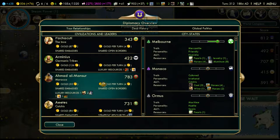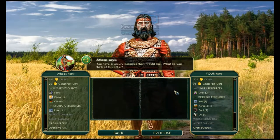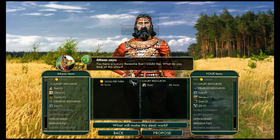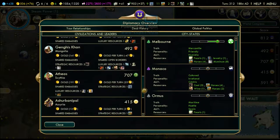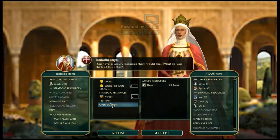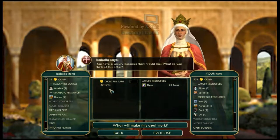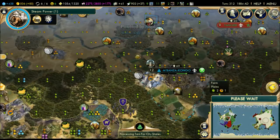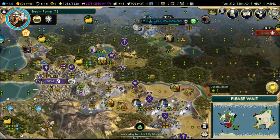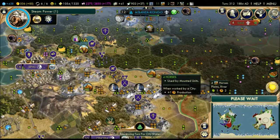I'm gonna use these dyes to get something else - maybe more gold. Ahmad Mansour has salt but I already have salt. Everyone wants my dyes but they're not giving me anything in return - they're not giving me enough, that's the problem. At some point in the game the AI will no longer prioritize horses because horses become absolutely useless - you can't use them for any units late game.